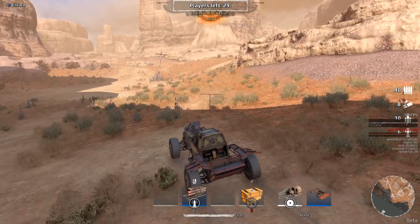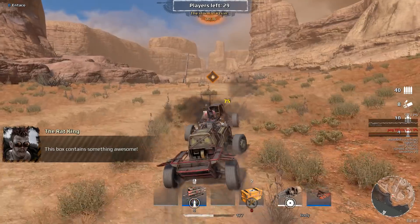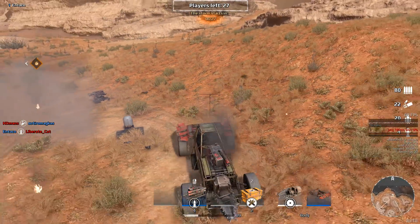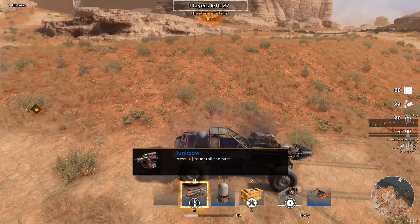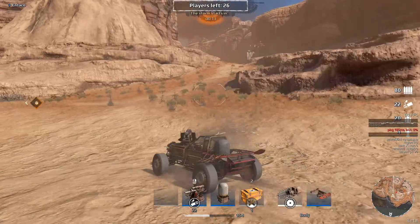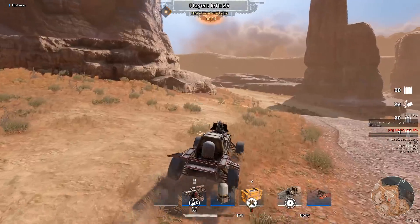I wonder what came first — the chicken or the egg? Crossout or Not My Car? Guy had a junk bow — I think that's a secondary slot. I kind of want to take the junk bow, actually. Hit some repair stuff. The wasp obviously does a ton of damage if you can manage to actually land a hit, which I'm not the greatest with, so I'm very skeptical about it.